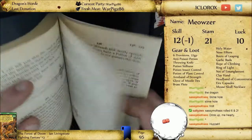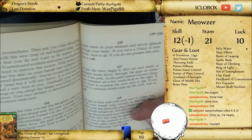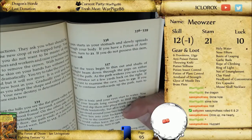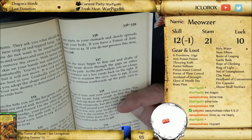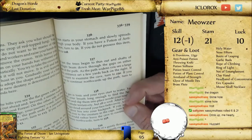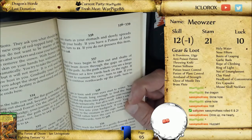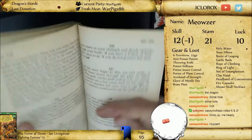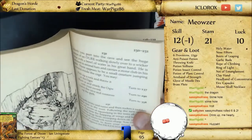At last the trees thin out, and shafts of sunlight beam down through the gaps on either side. The path widens as you see a large cave entrance set a few yards back to the right. If you want to examine the cave, turn to 230. If you want to continue northward on the path, turn to 358. I wonder if this is the same point that we got to after defeating that ent. Let's go to 230 real quick — let's check that cave out, because if we have already explored it... oh, we have not.